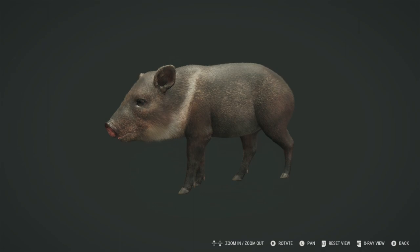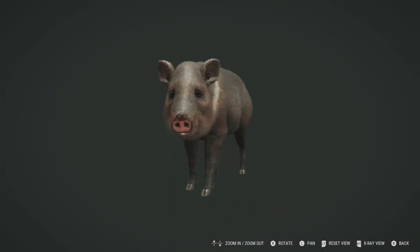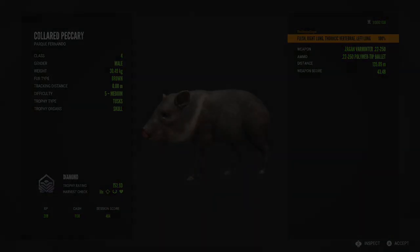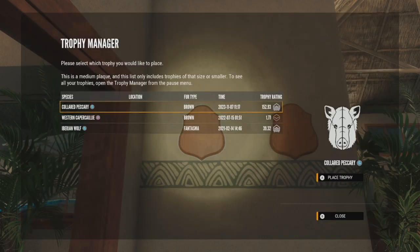So yeah, there we go — a diamond off the list! I think I'm down to about 20 more diamonds that I still need to get. We got him here — getting some screenshots and everything. Let's get him taxidermied — I forgot to do that — and head to the trophy lodge to find a place for him. Here we are in the trophy lodge. Let's go ahead and place this diamond collared peccary up here on one of the small plaques. Diamond 152.93.